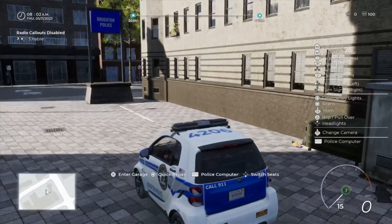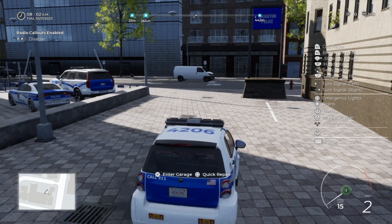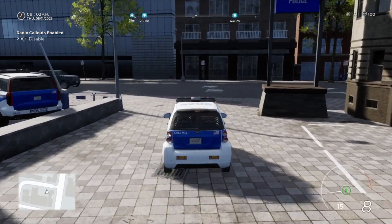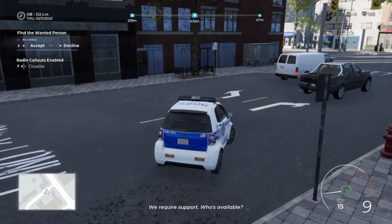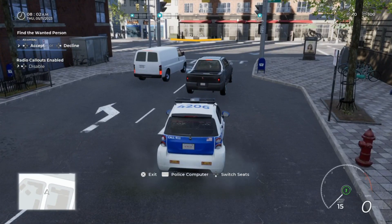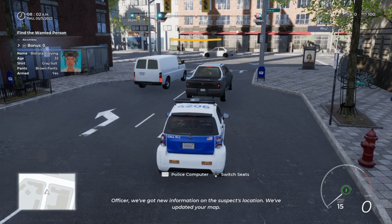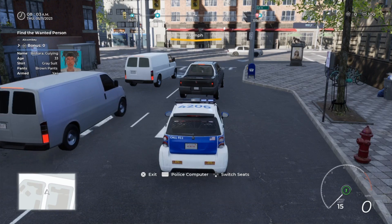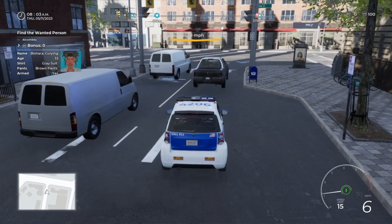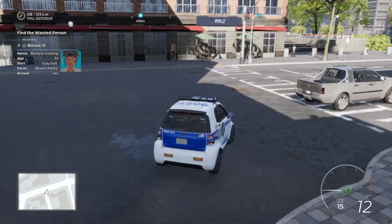We'll pop around Brighton with this little car. 1-27, show me 10-8, I'm available for calls. You can get down the little side streets anywhere with this. We're on to our first case — 1-27 I'm 10-97 code one for that wanted person call-out. We're looking for Guy Young Bishara.